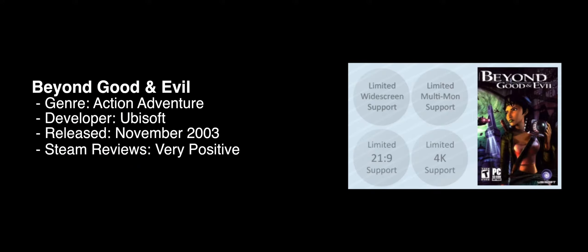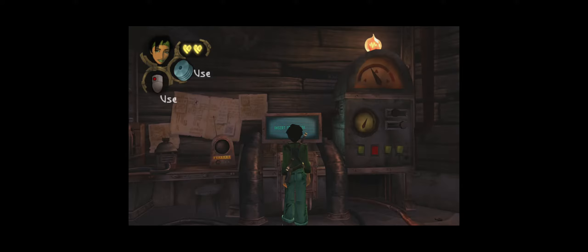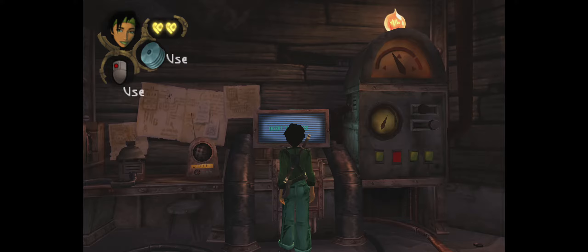Second, we have Beyond Good and Evil. It's the classic action-adventure title developed by Ubisoft and released in November 2003. It gets limited support across all display types. It needs a custom fix which is available on the WSGF along with the instructions. The HUD does have issues in ultra-wide and multi-mon, particularly in multi-mon.